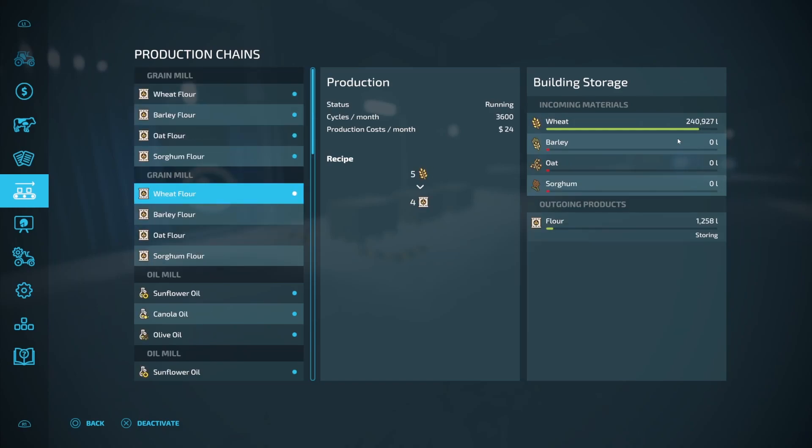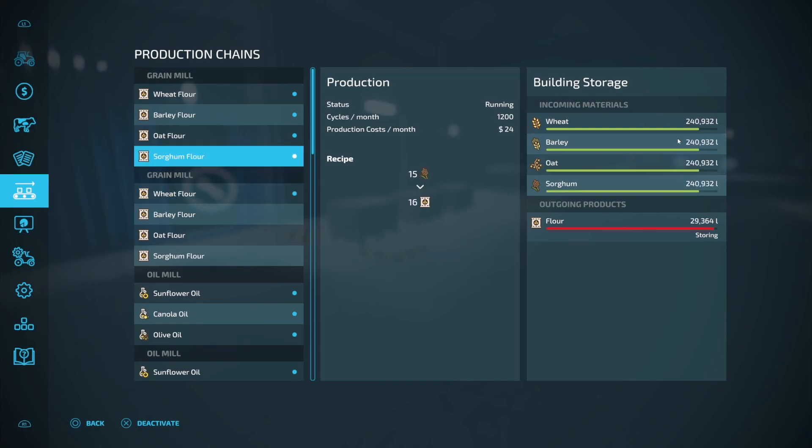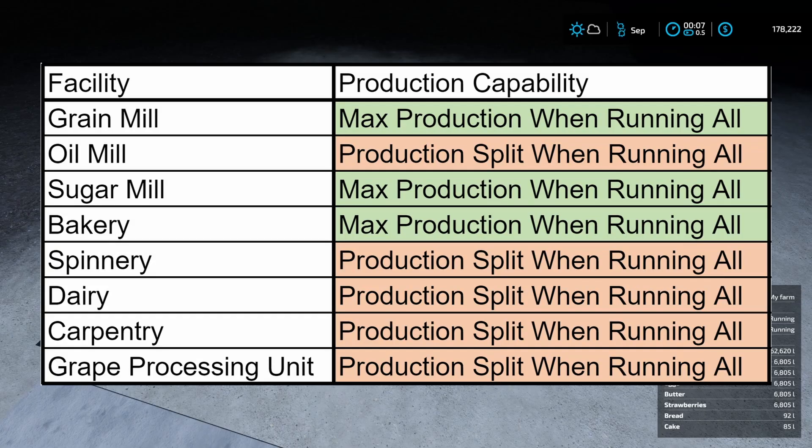Just to finish up on the grain mill, you can see 240,927 on one and 249,031 on the other — we're right at the storage capacity limit, so we could only run 12 hours before running out of room. Here is a summary chart: the first column is the facility — grain mill, oil mill, sugar mill, bakery, spinnery, dairy, carpentry, and grape processing unit. The second column is production capability: grain mill — max production when running all recipes; oil mill — production is split; sugar mill — max production; bakery — max production; spinnery — production is split; dairy — split; carpentry — split; grape processing unit — split.